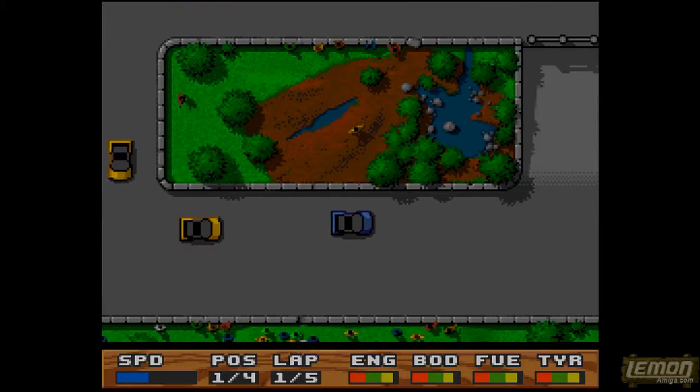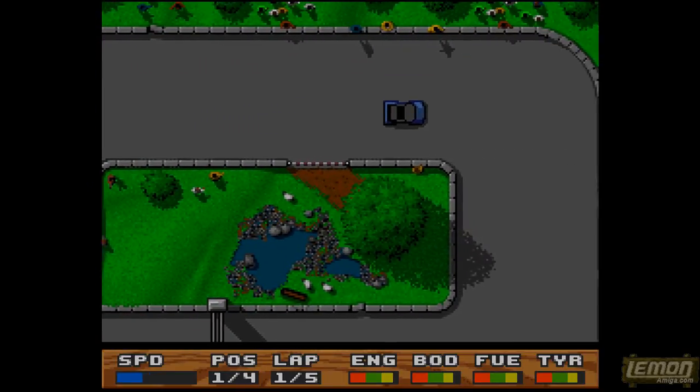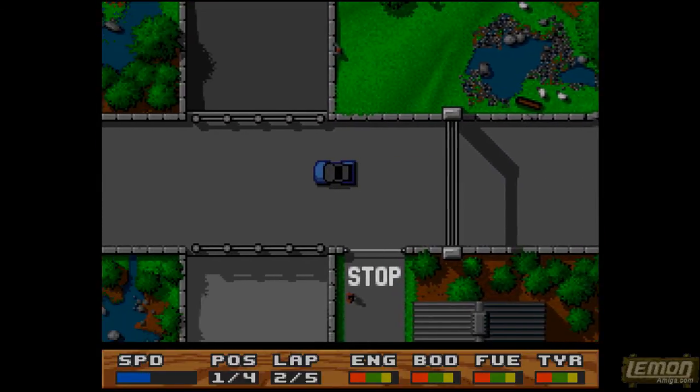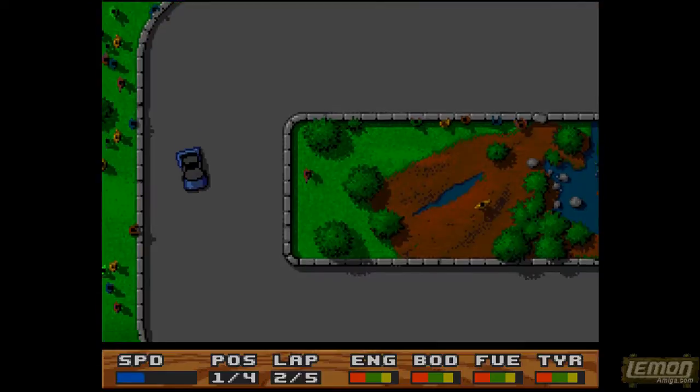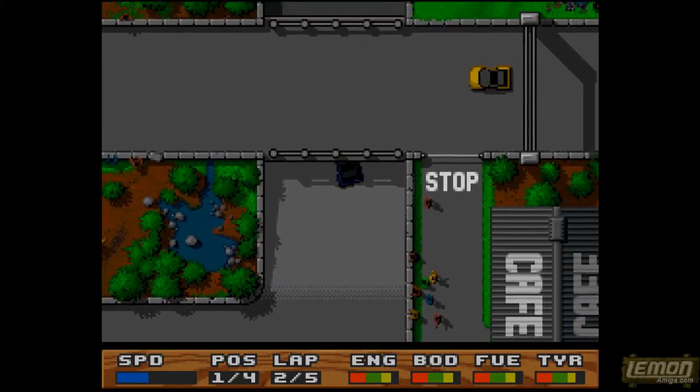We can crash into those other opponents and actually bump those out of the way. You can see very little on this track — this is a figure-of-8 track — and it won't be very long before we complete this. You can see the laps at the bottom: we've already completed 2 laps, and so there's 3 laps left to go.